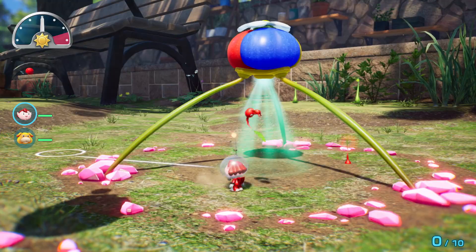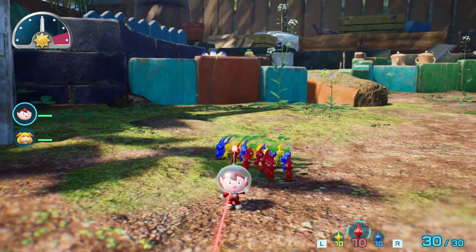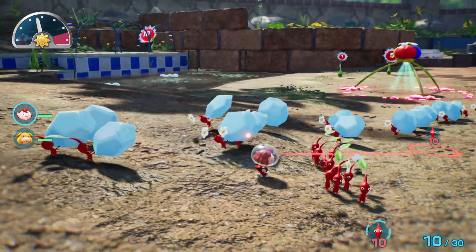Once plucked, Pikmin are ready for action. Blow your whistle to gather them and have them follow you. Throw your little bugs at things and they'll start working for you.